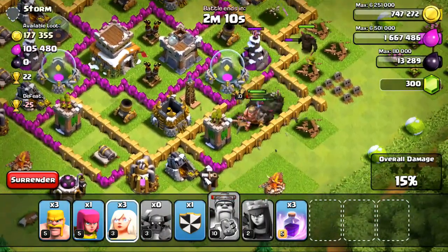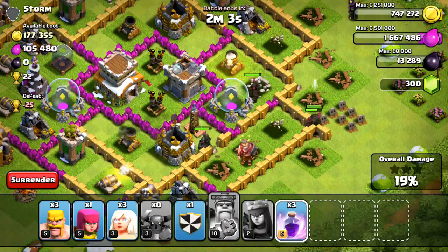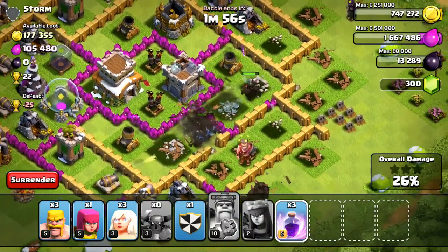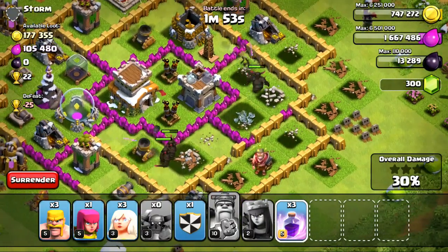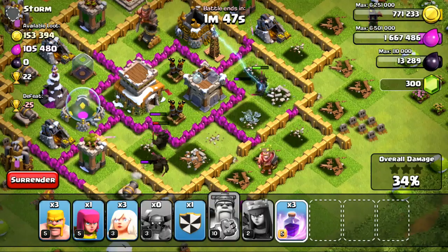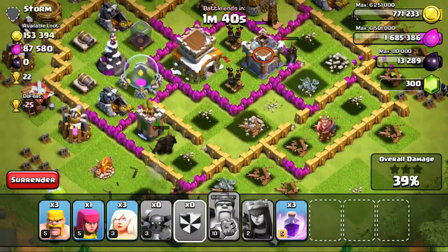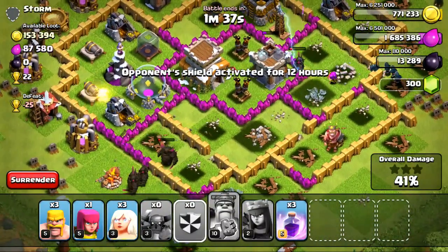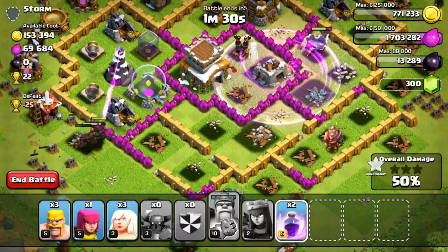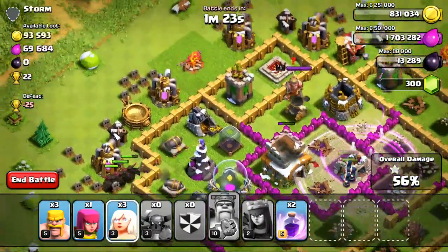My Barbarian King is almost down, and my Archer Queen is down, so we're running into some trouble already. But we do have three Rage Spells just in case, and I might drop one here pretty soon. Well, I was about to until the P.E.K.K.A.s decided to go on the outside of the base — so I've got three on the inside, three on the outside, which isn't too bad. I definitely need those P.E.K.K.A.s to hurry up and get back on the inside. It doesn't look like they'll be able to go after the air defenses, so I went ahead and dropped my Clan Castle troops on the right-hand side to hopefully take out those air defenses, because once those go down, I will be able to drop down my Healers. Just need those guys to hurry up and take out that air defense — and there they go. Took it down.